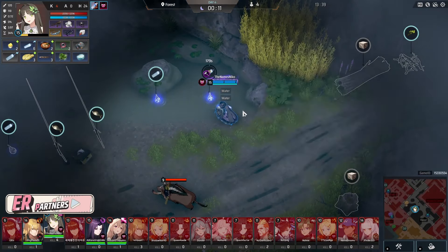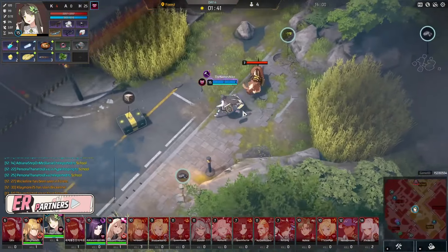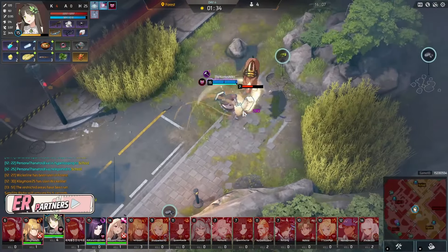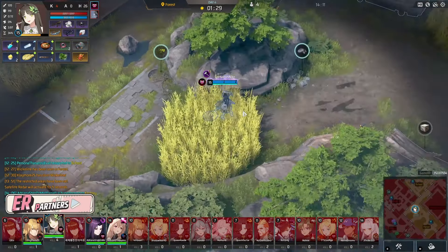There's no one in forest, two people in school, and one person in alley. I check what's on the ground and see a Chinese Opera Mask. I thought about it a lot but I was like, we really need to keep our CDR up here, so I ended up not using it. Also you need the attack speed — you need at least one attack speed item with Sua, whether it's TacOps, Mithril Helm, or Cube Watch. Since we have Scotty on, we're going to keep our TacOps.